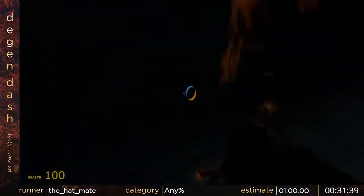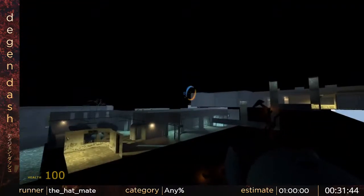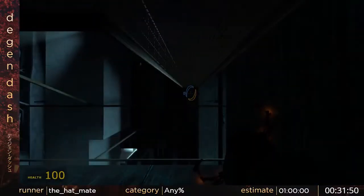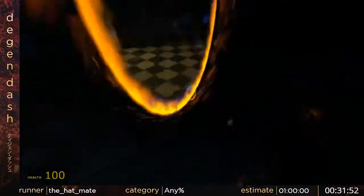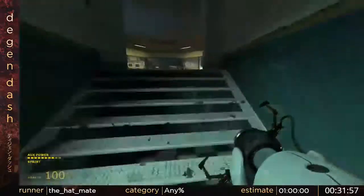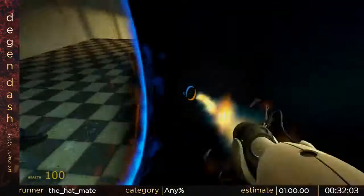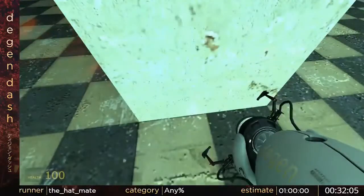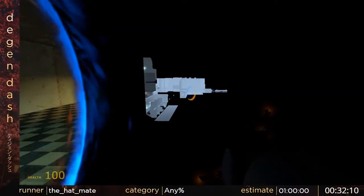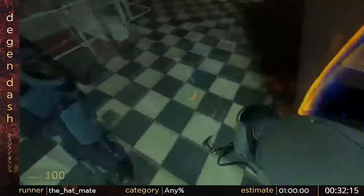Even in Half-Life 2 speedruns you have to sort of play by the game's rules, but in this run you can just avoid everything completely. So we're gonna shoot all the way across the map — you can actually see the map. I almost messed that up really bad, but I saved it. So this is the last map of prison — it's like half of a cutscene.